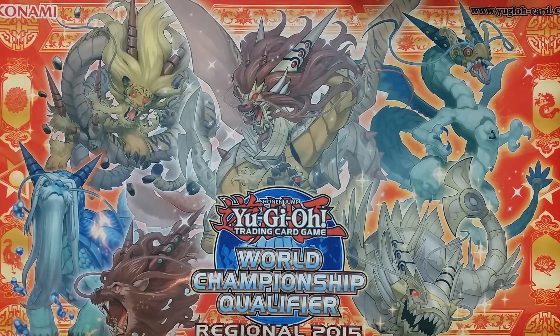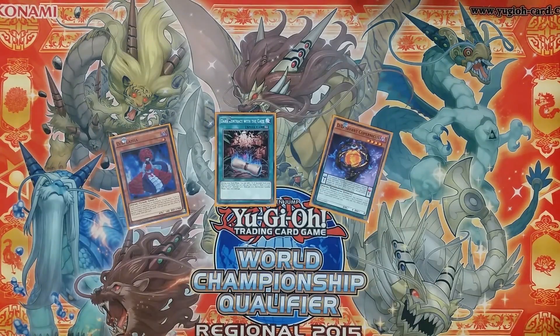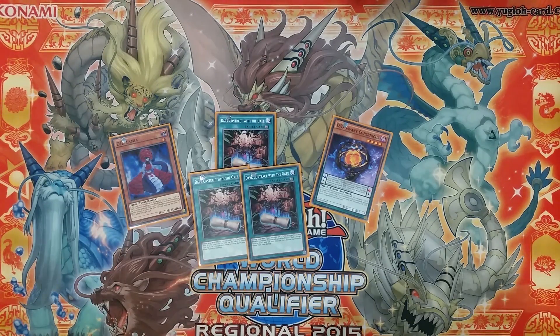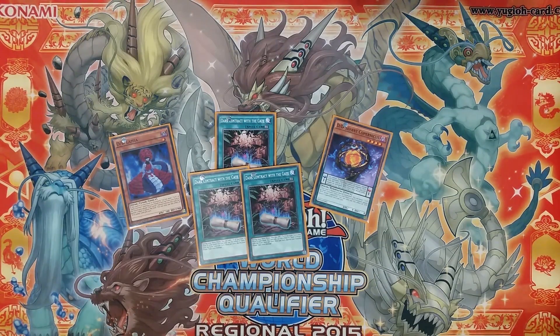As for the first engine I wanted to talk about, it's the DD engine. This engine is another one card Dinglong engine, and typically it's composed of three copies of Dark Contract with the Gate, DD Lamia, and DD 7 Corpinnicus — Dark Contract with the Gate being your one card Dinglong.